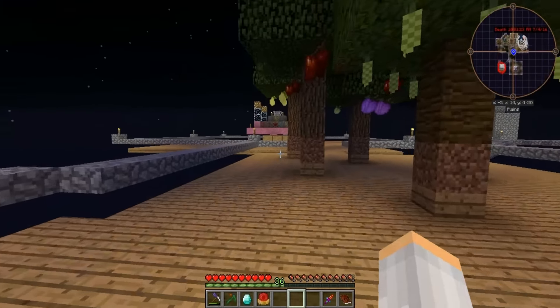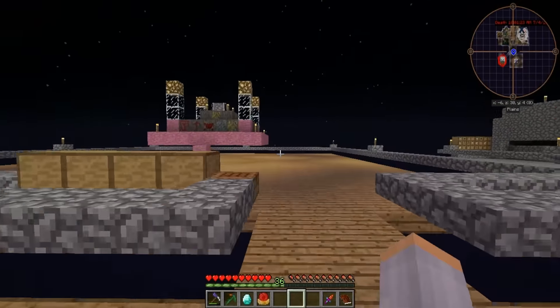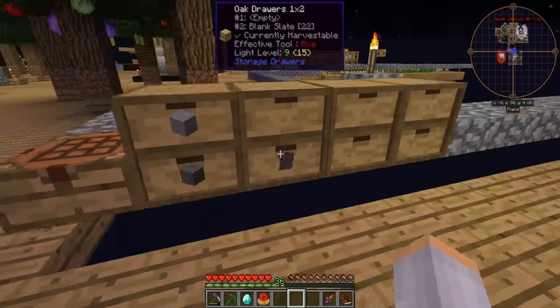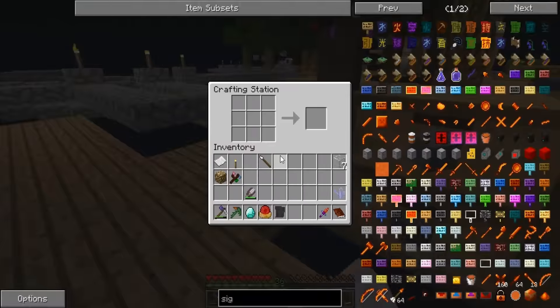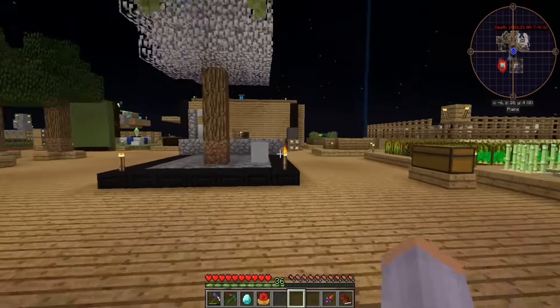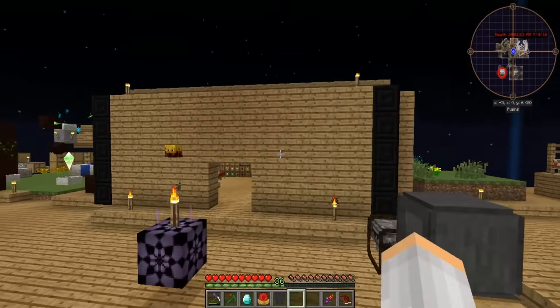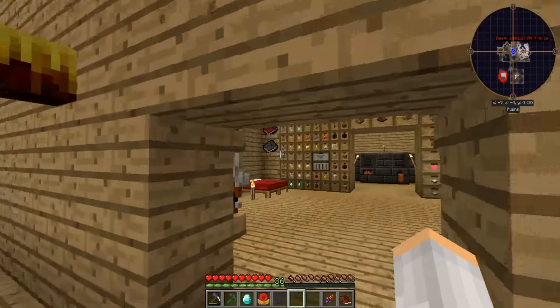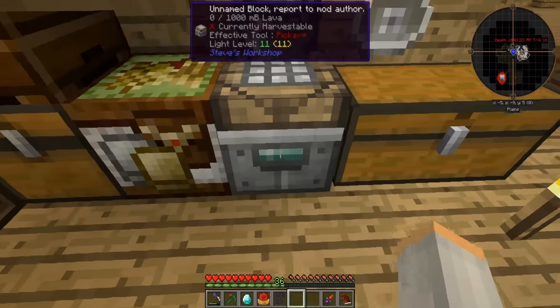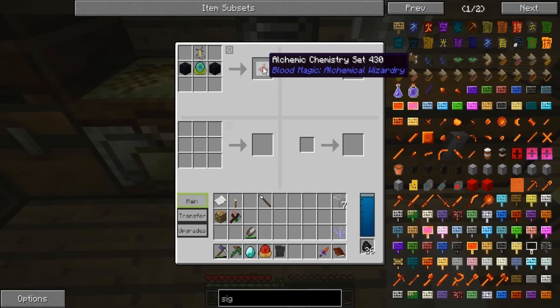Before I forget - stop running first off. We are going to be making the chemistry set - fun stuff. I actually already have that set up. It's just a brewing stand with the apprentice orb and two obsidian.